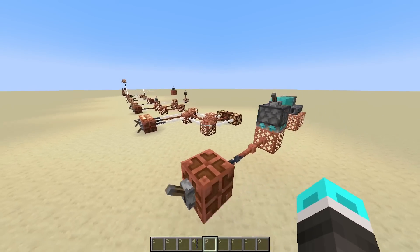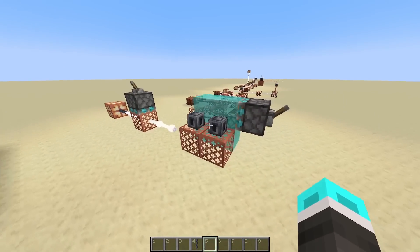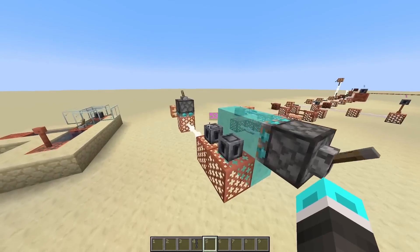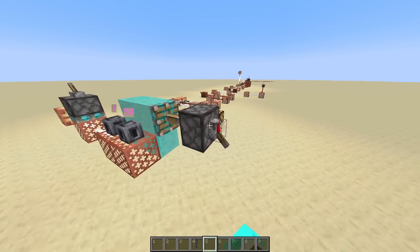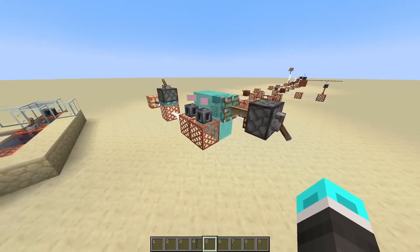And in case you were wondering, pistons work just fine with this. However, it's important to note that when you use capacitors, there'll be a bit of charge level cannibalism. This first one's charging, but as soon as we flick this lever, it'll send over to the block that it got pushed over, which is fine. But if you do it again, it'll sort of have this one eat the score and then that one will start over. And it only works with two.